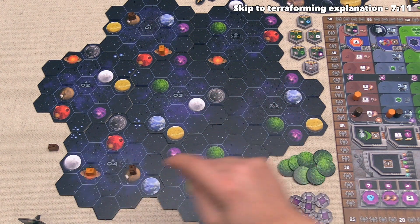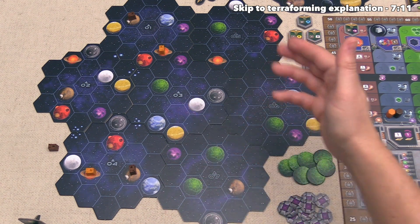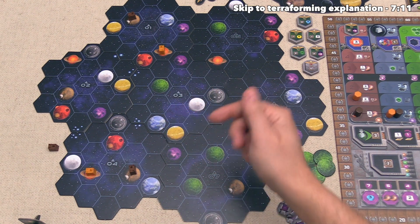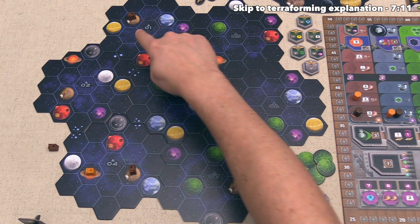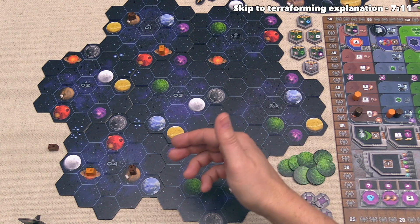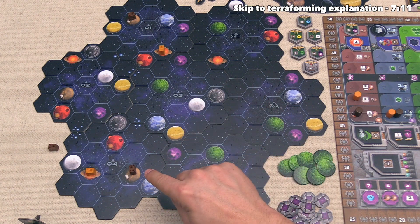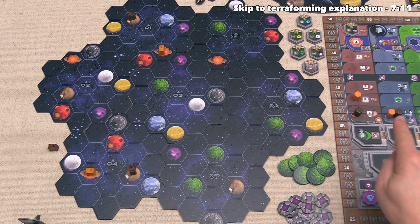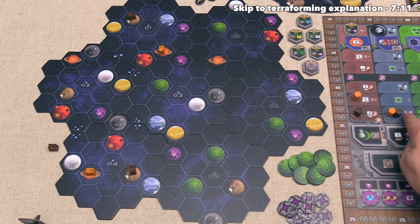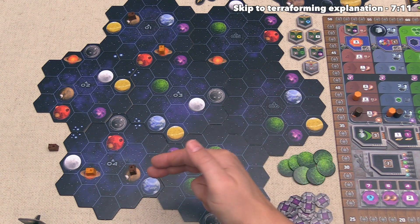To find a planet to build on, we have to meet three criteria. First, the planet must be empty. Second, we have to be able to access it — at the start of the game we put mines on brown planets, and as the Tachlons we are the brown race. You essentially fly from a previous planet with one of your buildings. The navigation track on the research board shows our flying distance. At the start, we are at the bottom with a value of one, meaning we can access one adjacent spot.